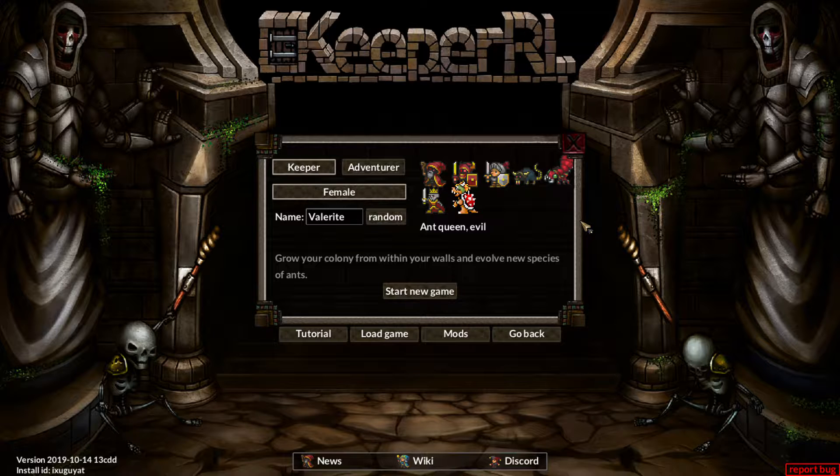We're gonna read the improvements too. KeeperRL Alpha 29 is out. This update features Steam Workshop integration, which is true — I downloaded that stuff off Steam. Changelog: mods and retired dungeons are shared on Steam Workshop; contagious plague effect; Z-level enemies can attack upon being discovered; enemy aggression can be tweaked in settings; spying effect, which allows infiltrating enemy territory; equip shield prevents equipping bows and two-handed weapons.